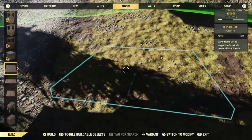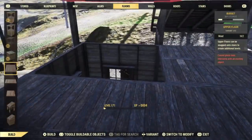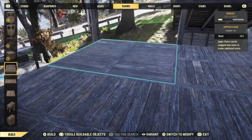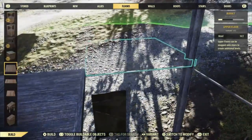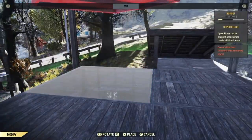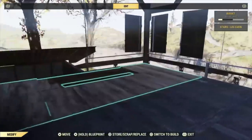Upstairs is way more glitchy than downstairs — I don't know why. So I'm just going to make a basic floor; I'm probably not going to spend too much time up here. I might not even put walls up. I just want this to be like there's an upstairs, but we don't really worry about it. We don't talk about the upstairs, because that's probably where Bruno is this whole time. If you got that reference, I apologize.